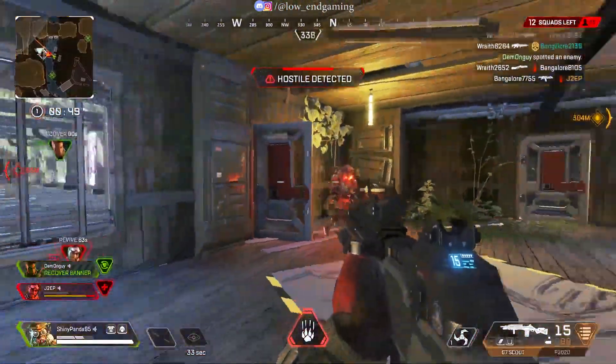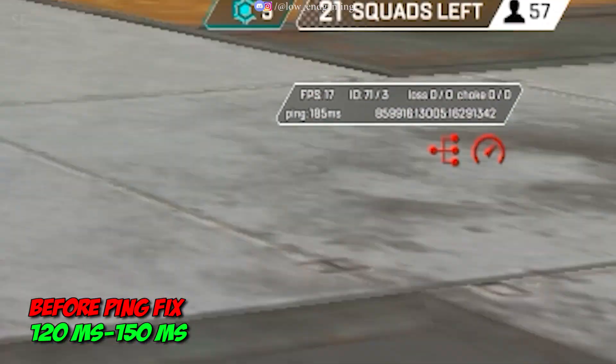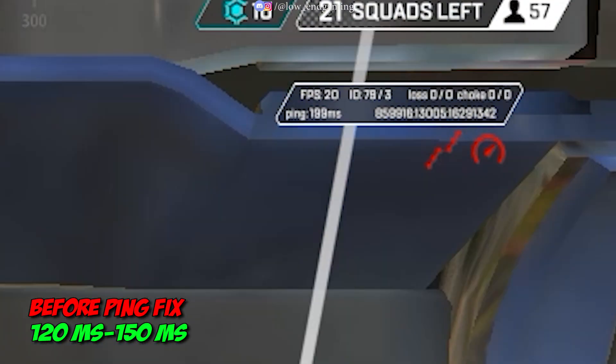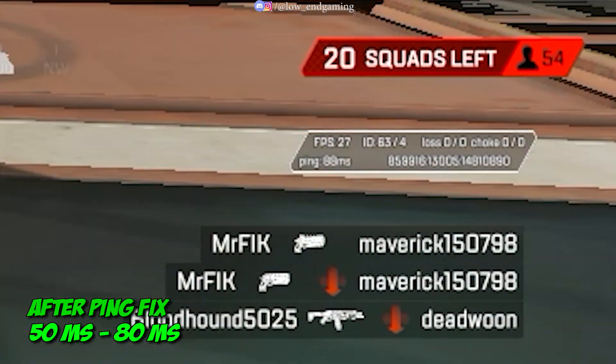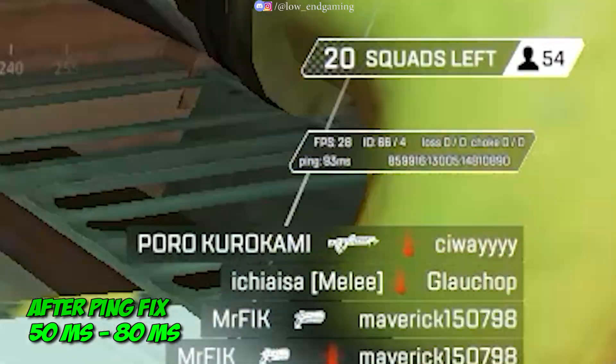Before moving to the in-game tweaks for performance, first we will fix our ping. This was my ping before applying the fix — it was above 150 milliseconds and the game kept stuttering because of the high ping. But after the fix, the ping was around 50-80 milliseconds and never crossed 100 milliseconds.